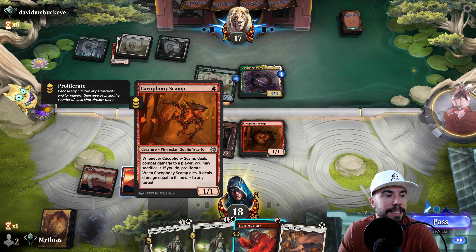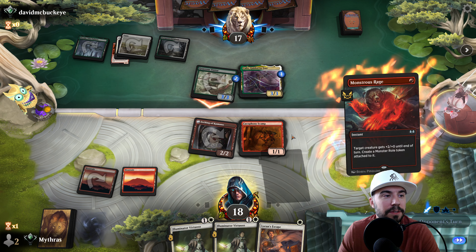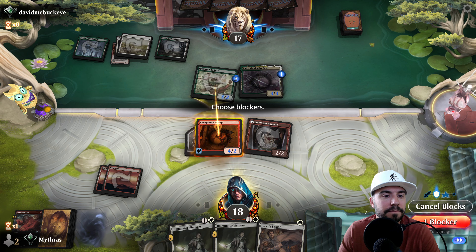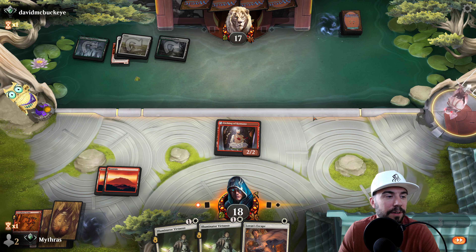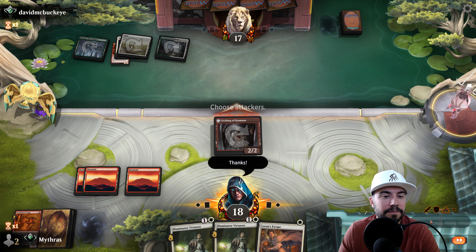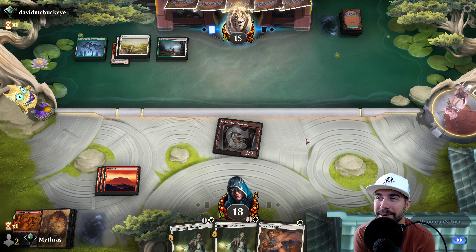When this thing dies, it deals damage equal to its power to any target. We'll take Kallax off right there — clear the board, my friends. Still no white — that's a problem.